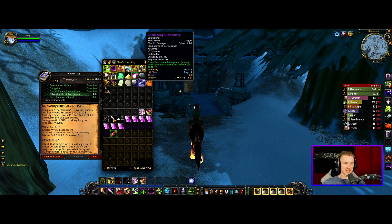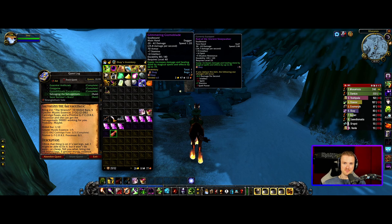I got a drop — the Glimmering Gizmo Blade. This makes me a little sad that I threw away the offhand earlier today; probably a bad call in hindsight. I'm struggling to figure out which weapons are good or bad. The Glimmering Gizmo Blade looks really good and it's probably better than the Rod of the Ancient Sleepwalker, but not on its own — it's probably better when combined with an offhand. On its own I'm giving up 11 intellect, 14 spirit, and 7 spell power, which is just too much.